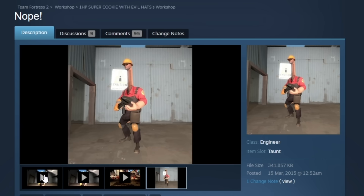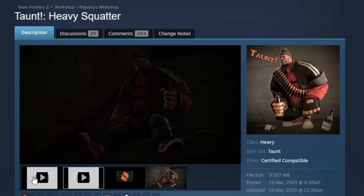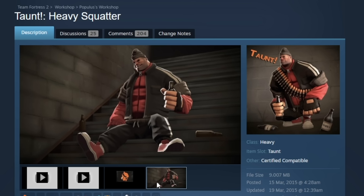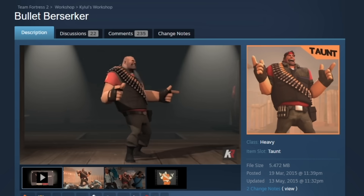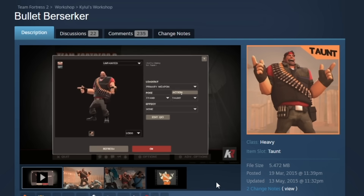Still in 2015 — the Heavy Squatter. The video got removed, but you can see it here: it's just Heavy squatting, nothing crazy. He's also holding a beer bottle in the taunt. Next — Bullet Berserker. This is similar to the Engineer one we saw earlier, just some finger pistols. Also a very sweet and simple taunt. It's quite a shame this one never made it into TF2, honestly.